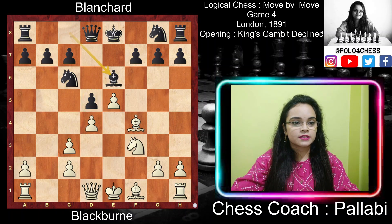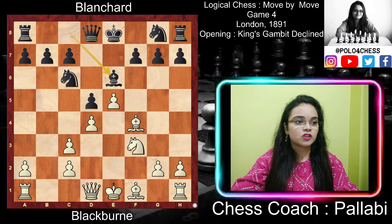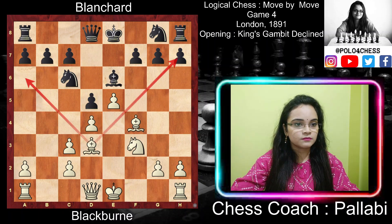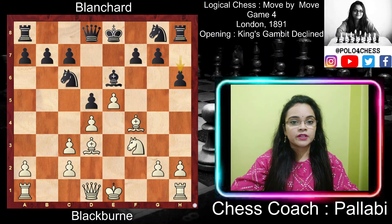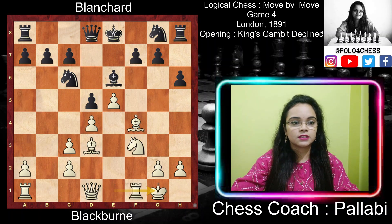Black played Bishop e6. Although Bishop f5 would have been more important to fight for control of vital squares, the bishop is developed behind a pawn, which is not a good place for it. White played Bishop d3 — an excellent development controlling two diagonals. Black played h6, apparently to prevent Knight g5 or Bishop g5. But White is only interested in developing pieces, so White castled, securing the king and bringing the rook onto the open f-file, which can be cleared later.